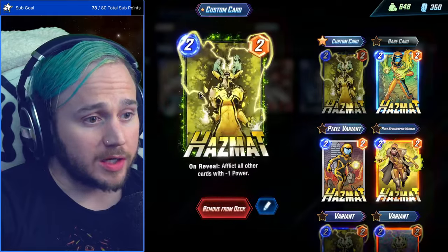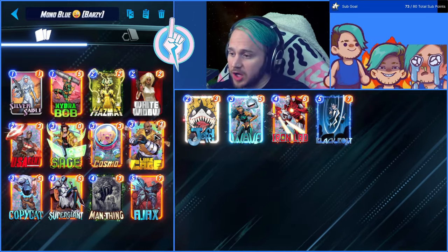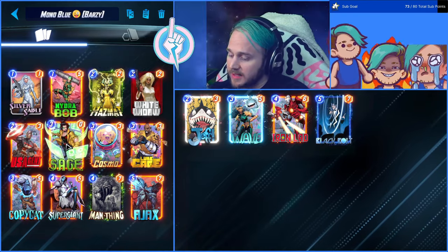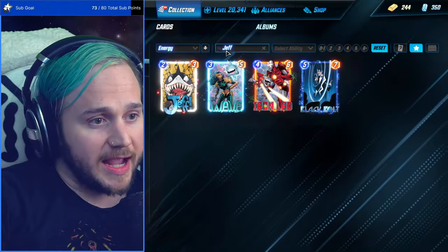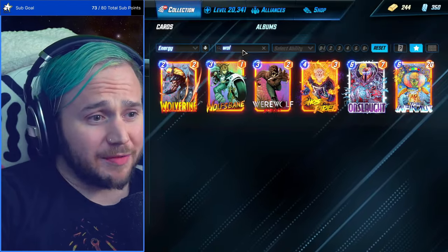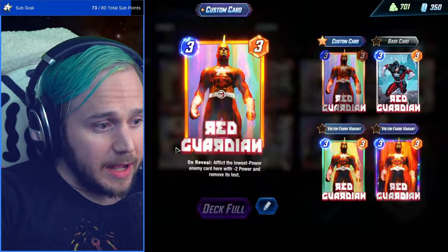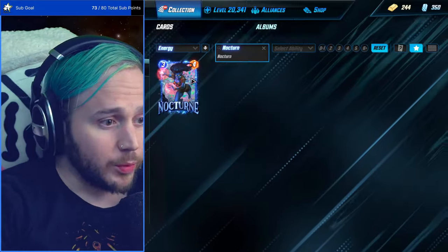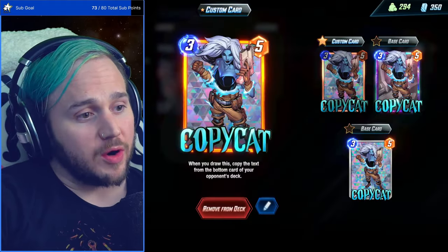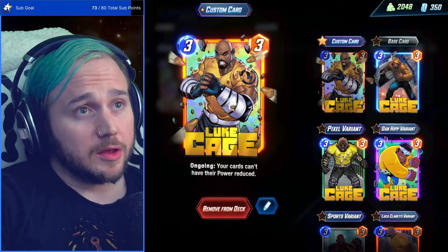At the three-drop slot we have Sage, Cosmo, Luke Cage, and Copycat. If you don't have Sage, I always say go with 'diet Sage' which is Wolfsbane — kind of the same thing. Or any other great three-drop like Red Guardian or Nocturne — just put in your favorite three-drop. You can do the same with Copycat — swap in Gladiator if you want. You have lots of options, but Luke Cage is needed and Cosmo is needed in this deck.